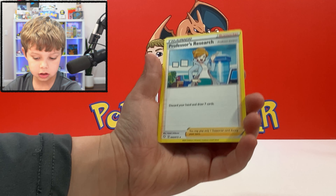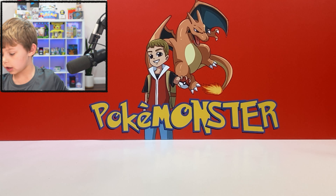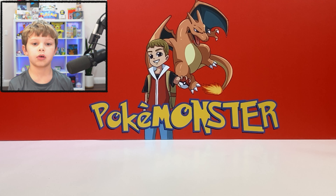Second to last pack had two pulls too, so that's pretty nice. Alright — metal energy, rusted sword, Eevee, Horsea, Snooze, and it's a shiny! That's pretty nice. And that's a Professor's Research non-holo. At least the last pack had that shiny.